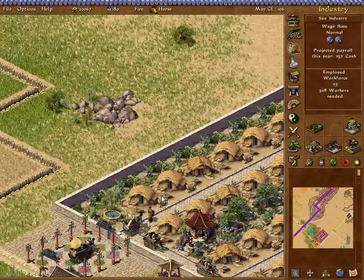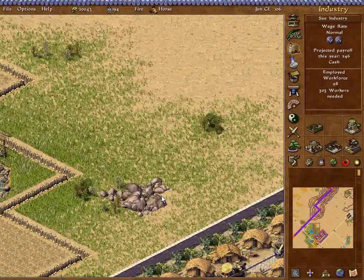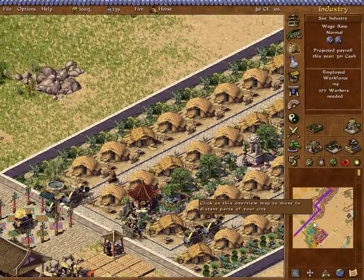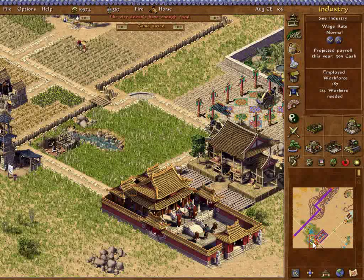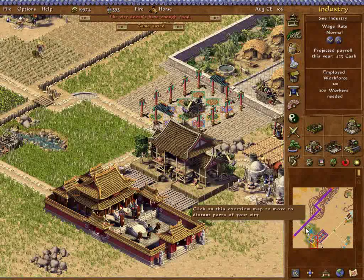I had to put the water in a different place because I put the housing down before I put the farms down, so I didn't really plan that out well enough. It should work — we don't really need the upgraded well anyway. The administrative city is out in the industrial area, outside the city wall.